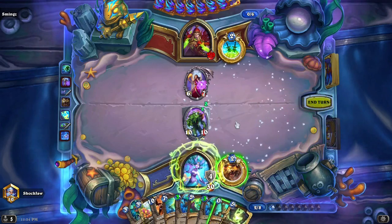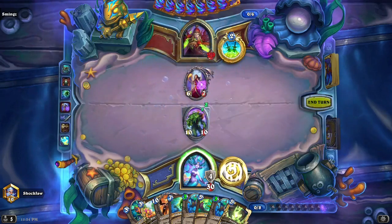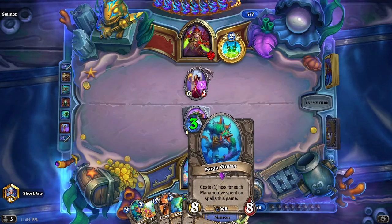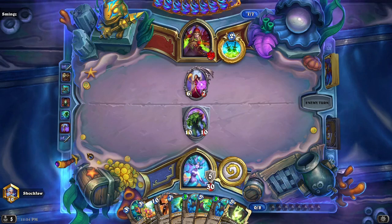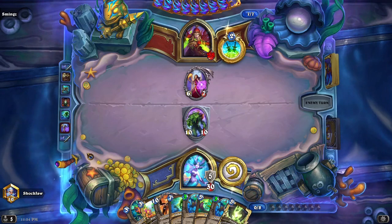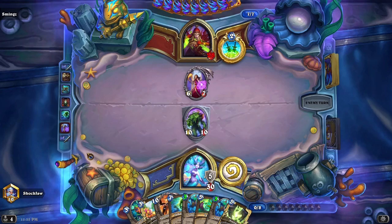I don't want to overdraw, so I'm just gonna do this. I have two 8-8s for 3 mana — Naga Giants. A 10-10 Kelp Creeper. I love that card art. Pretty sure he has ways to get rid of my 10-10. So far I'm liking this deck — it's got card draw, it's got clear.